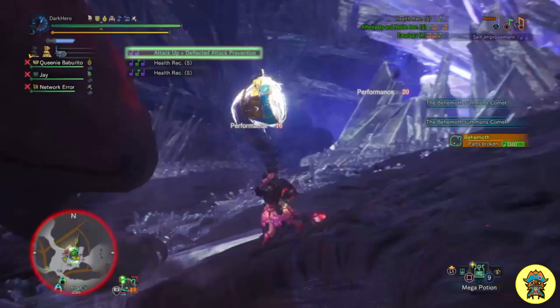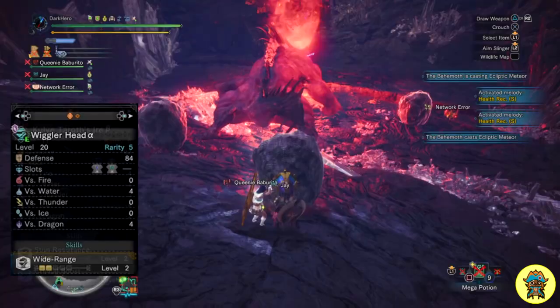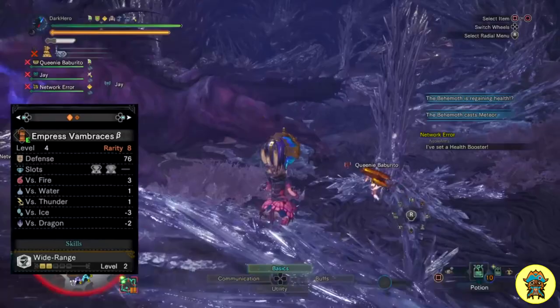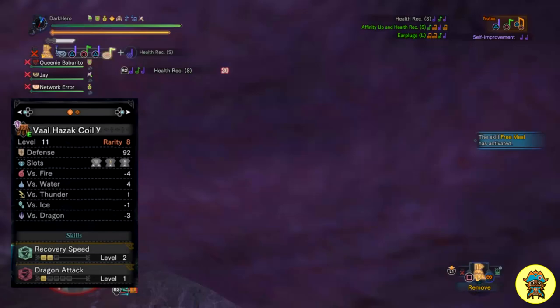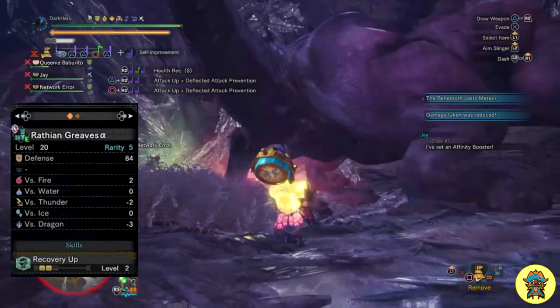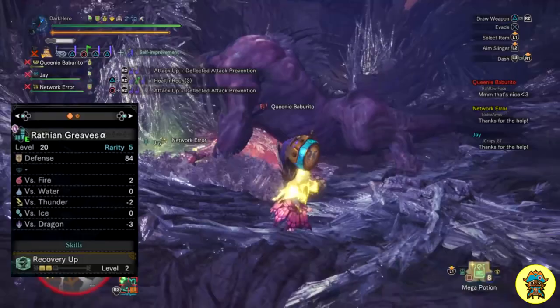The armor pieces I use are: firstly, the Wiggler Head, which comes with Wide Range level 2 and 2 level 1 decoration slots. The Guild Taroth Chest Beta, which gives Stun Resistance level 2, 1 level 3 decoration slot, and 1 level 1 decoration slot. The Lunastra of Embraces Beta, which gives Wide Range level 2, 1 level 3 decoration slot, and 1 level 2 decoration slot. The Valhazak Coil Gamma, which gives Recovery Speed level 2, Dragon Attack level 1, 1 level 2 decoration slot, and 2 level 1 decoration slots. And finally the Wrathian Greaves Alpha, which gives Recovery Up level 2 and unfortunately does not have a decoration slot — but as we saw with the previous pieces, we have plenty of decoration slots to use.